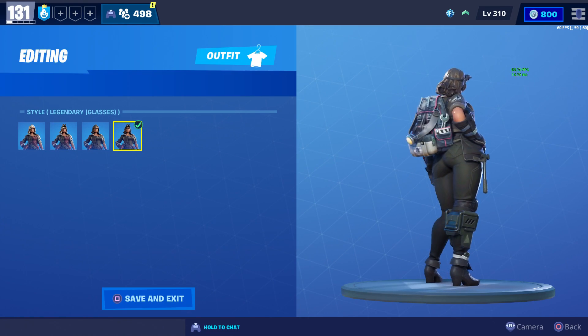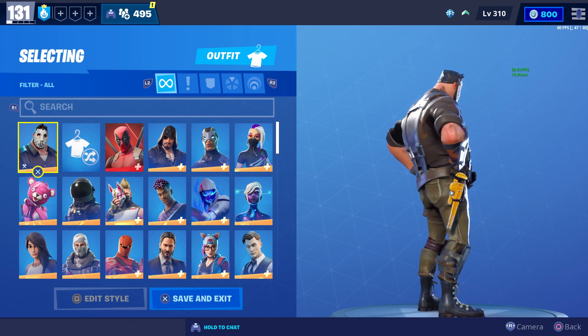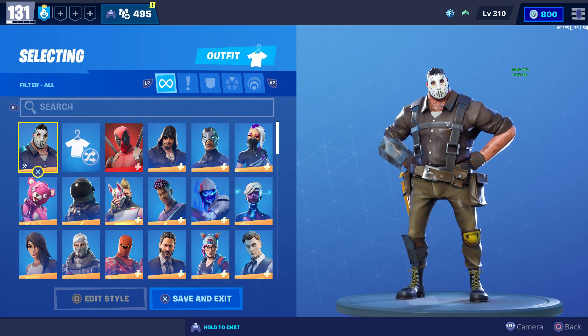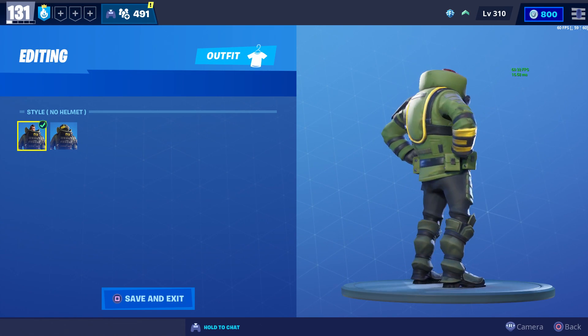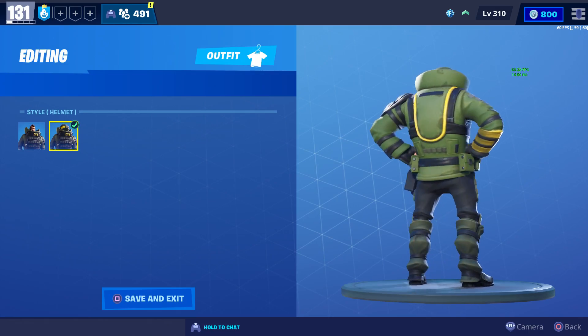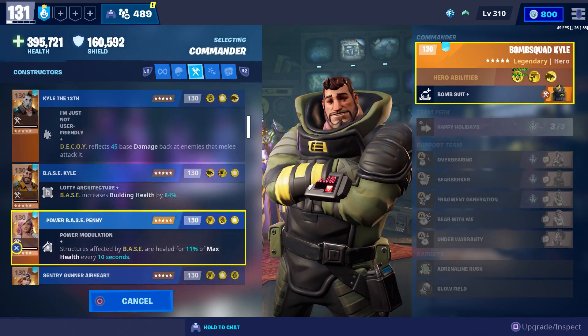Next up, let's look at all the Kyles. The first is Kyle the 13th, who was part of the Halloween Fort Nightmares update. He doesn't have any extra styles, and I don't think he's going to be the one added to the Constructor Crew set, but I do hope he's added in the future. We also got Bomb Squad Kyle, who has a couple of different styles — one without a helmet and one with the helmet.